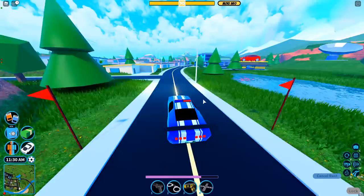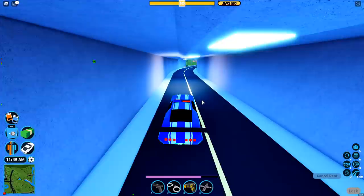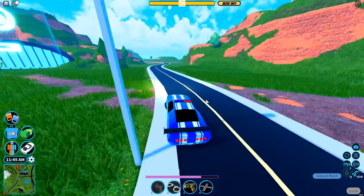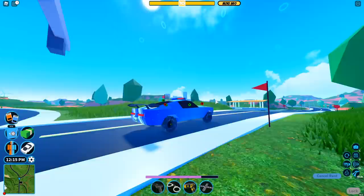Speaking of April Fools — someone asked about a special sky event, and there was an orange atmosphere in a screenshot. Some people think it might be the old 2017-2018 nostalgic Jailbreak atmosphere. Right now the sky is blue, but it would be really nice to have that orange sunset-style sky. Not sure if they'll add it though.